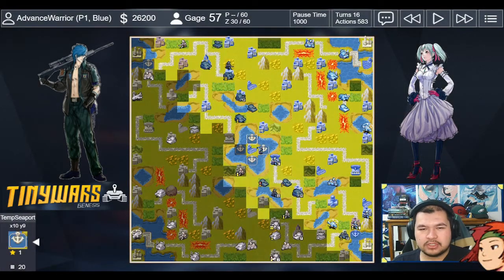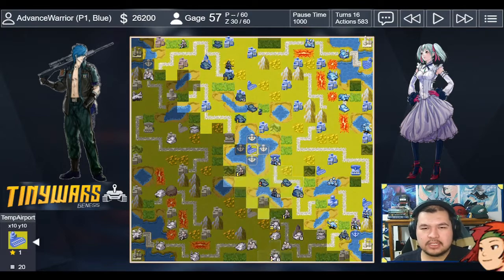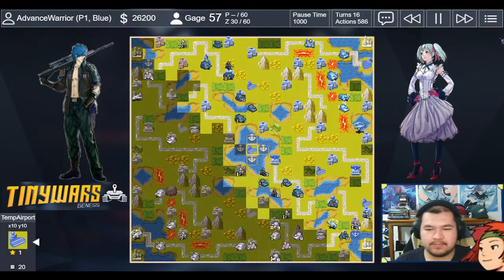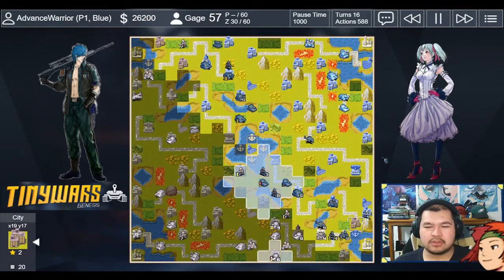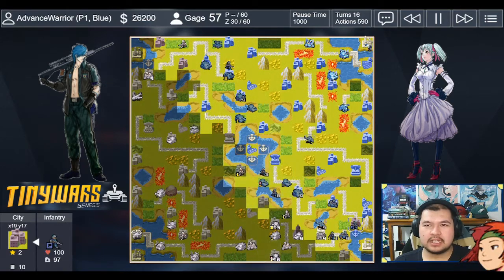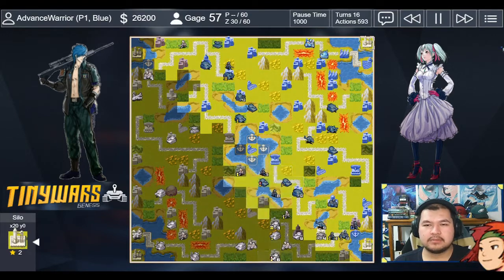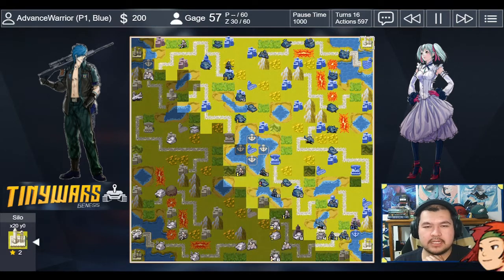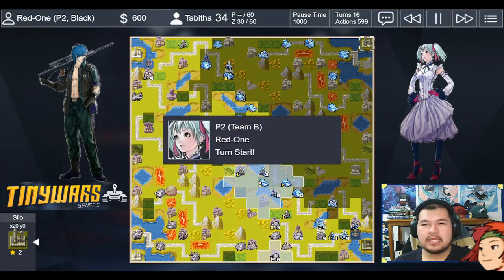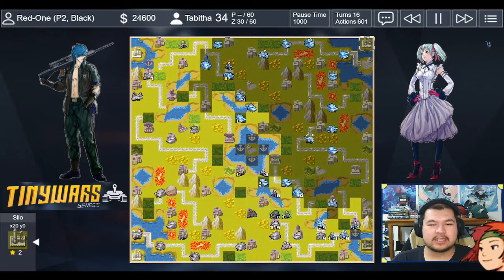I'm controlling the center and able to reinforce my weak side with my CO zone. The infantry isn't going to capture anytime soon. Anti-tanks and tanks are coming down through the wasteland. I'm sending a second anti-air toward the bottom and build a rocket, artillery, and flare — I am Gage after all, all about indirects. I'm hoping to create death balls. My opponent is aligning Tabitha with other units that could benefit from the 60% mobile boost, and destroys their meteor on turn 16.